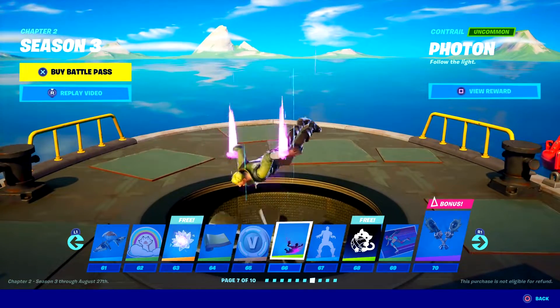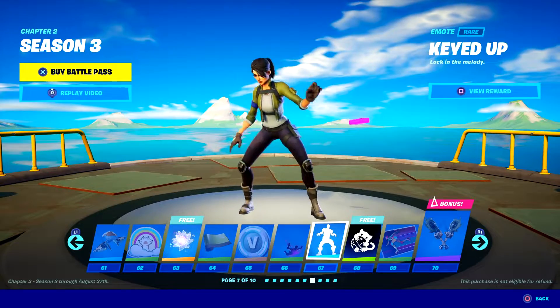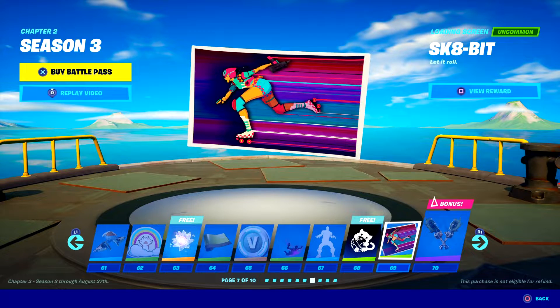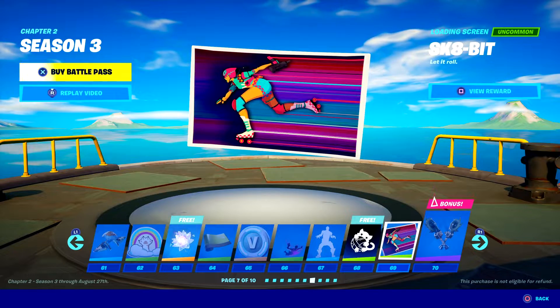More of those V-Bucks. Then we've got Photon — not bad. Teed up. These emotes are getting really, really weird. We've got another icon — nobody uses those. This one interests me: the fact that she has roller skates on. Does that mean we're going to end up with roller skates in the game? If we are, that is really, really cool. I really like the little submachine gun she has too.